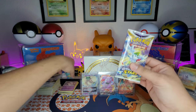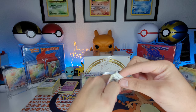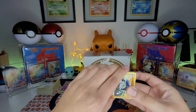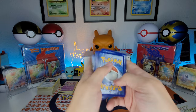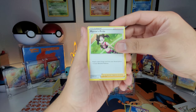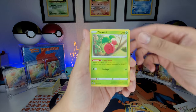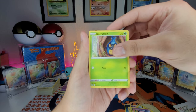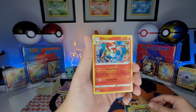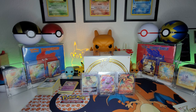Last pack magic — let's get it! One, two, three, four to the front. Got steel energy, Marnie's Pride — that's dope! Got Sawk, Cufant, Grubbin, Miltank, reverse holo — and another holographic Infernape. Man, I don't know if I want to end it like that.